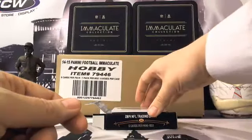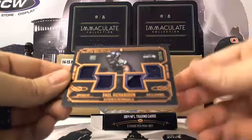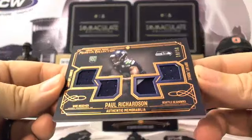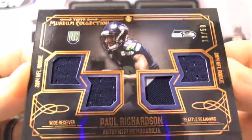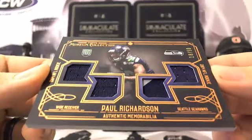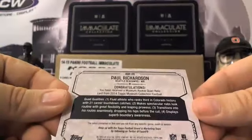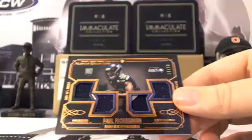And then here's your hit from the box — it is going to be another Seahawk. It is a Paul Richardson. Look at this quad auto — very sick. Rookie quad, 18 of 50, very nice card. 18 of 50, has that black design on it too. Paul Richardson, rookie wide receiver for the Seahawks, museum rookie quad relic. Paul Richardson — there you go, we'll go ahead and get that top loaded for you.